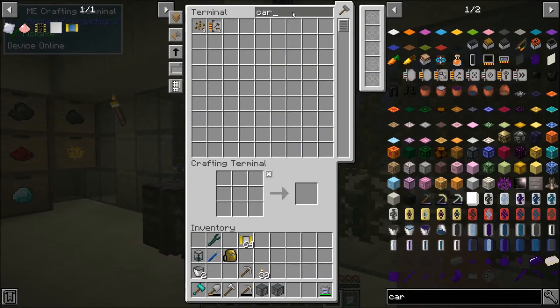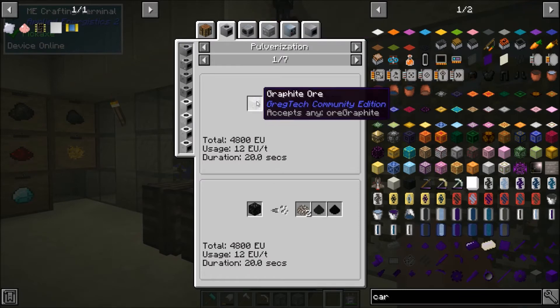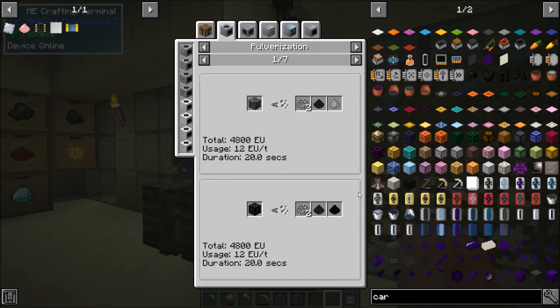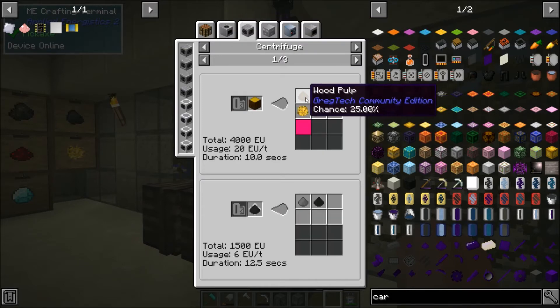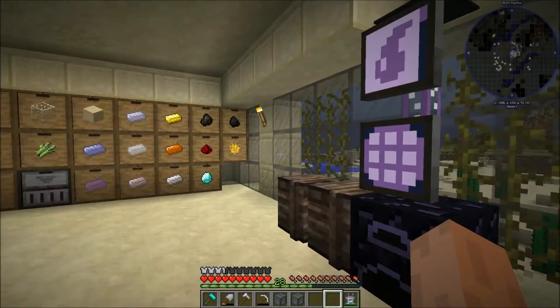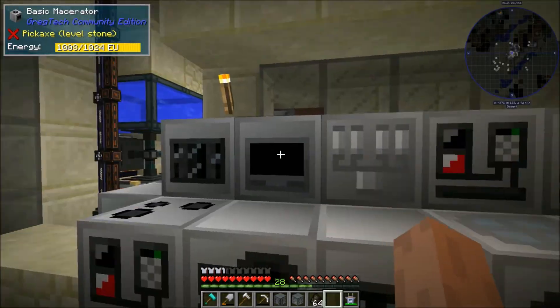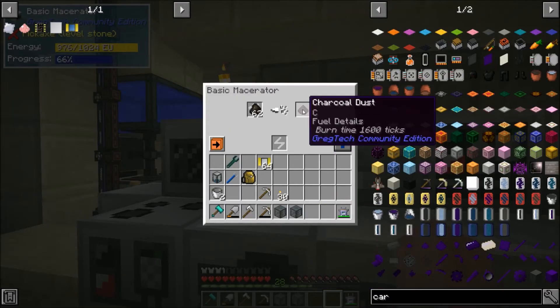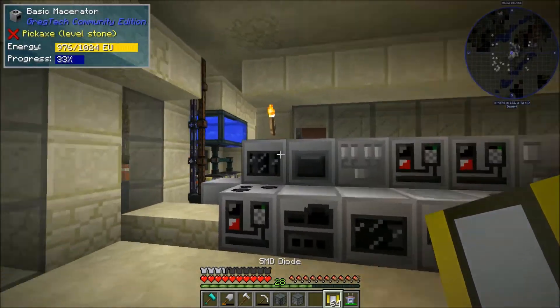Do we have carbon dust? We don't. What's an easy way for us to make that? Graphite ore, but that's only a chance of getting it. I think centrifuging charcoal dust — yeah, that'll definitely be the best. Let me do a stack of that actually. So if I make this charcoal dust and then centrifuge it, that should give me what I'm looking for. That'll give me a good amount of carbon.